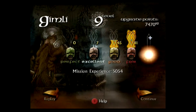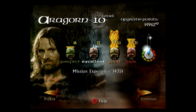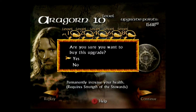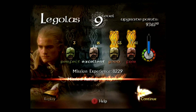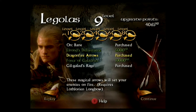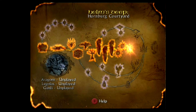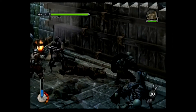We still have to fall back, but at least this level is done. Gimli reaches level 9 and gets a good rating — I buy him Balin's Deliverance. Aragorn reaches the maximum level, level 10, and also gets good — I buy him Strength of Isildur for a health increase along with Isildur's Judgement. Legolas also gets a good and I buy him Dragonfire Arrows which add a fire effect to his arrows. And back to Aragorn once again for the final level, Hornburg Courtyard.